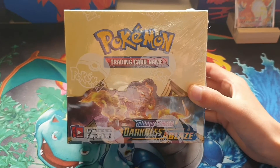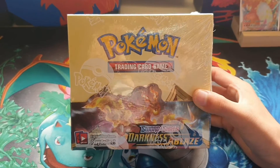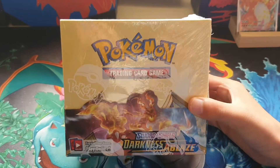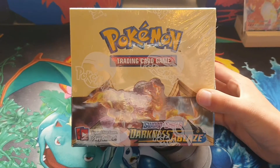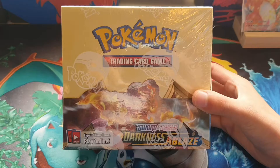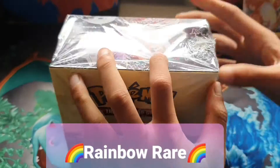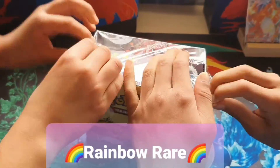Hi guys, PSR World here. Today we'll be opening our Darkness Ablaze booster box, but this time we'll be doing our last Darkness Ablaze opening in different parts. We'll be searching for the Charizard in our last opening of Darkness Ablaze and crack it open. We're actually searching for another Charizard.